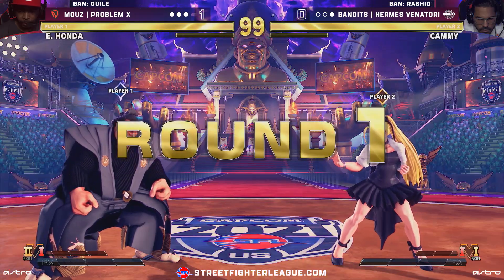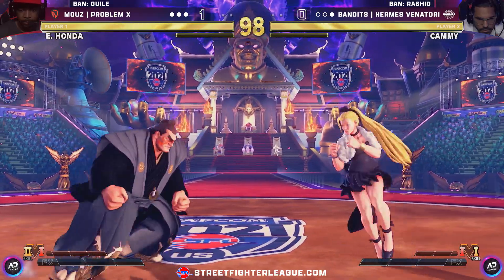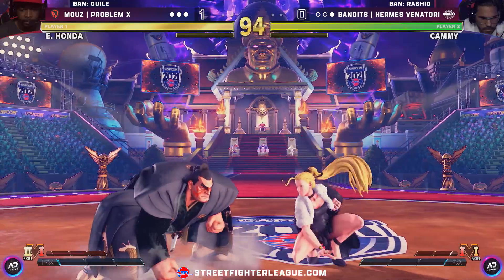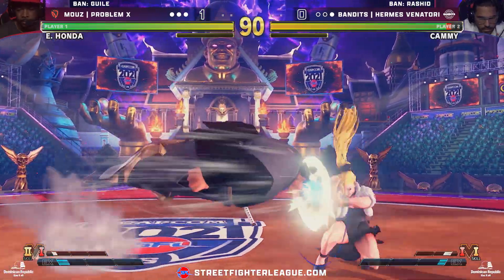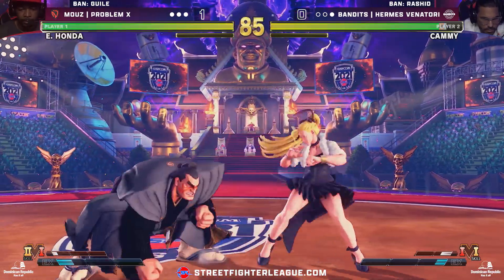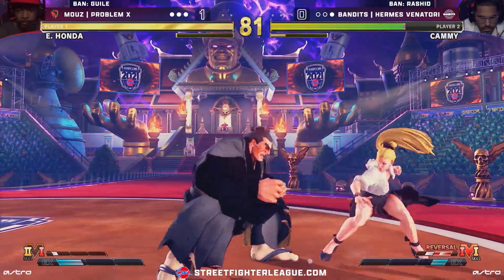Lots of words from the team — Bandits — trying to help out Hermes Minotori, the last active member on their team, going up against Problem X, an EVO champion. The first round was not looking too bad, but it was more about the clapback, as the kids are saying these days. So we're still sticking with the same V-set with Kami. We didn't really see a lot of utility from the first V-skill the first time around. I guess it's going to be the one he's stuck with so far.